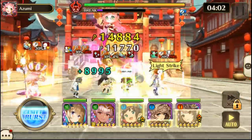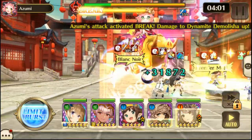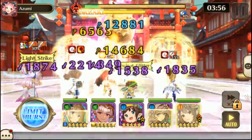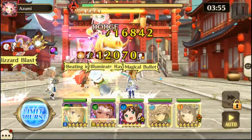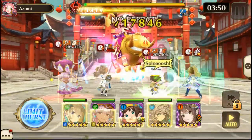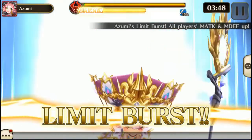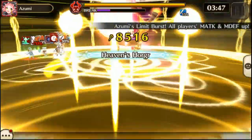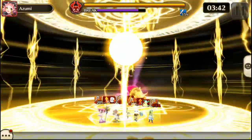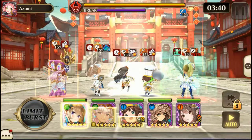Demolitia herself inflicts Time Bomb, and her Auto Skill has one that does 800% Dark Damage, so that's going to hurt. The most effective elements are going to be Water against Demolitia and Light for everything else. That's why I had so much Light AoE Gear mixed in along with Single Target Water Gear.